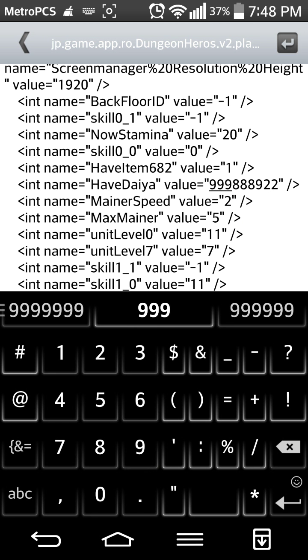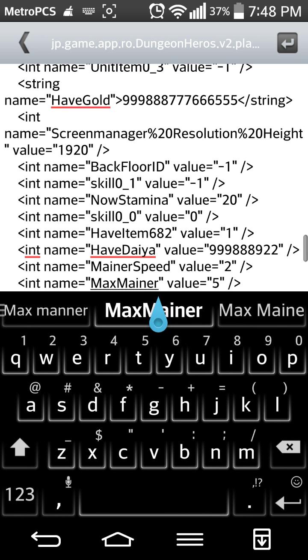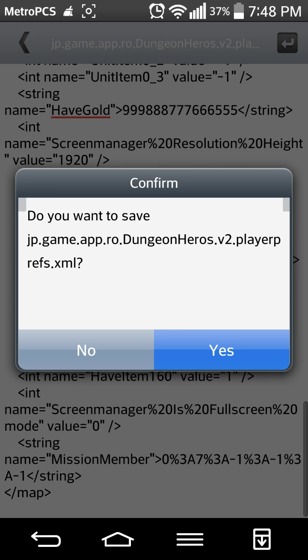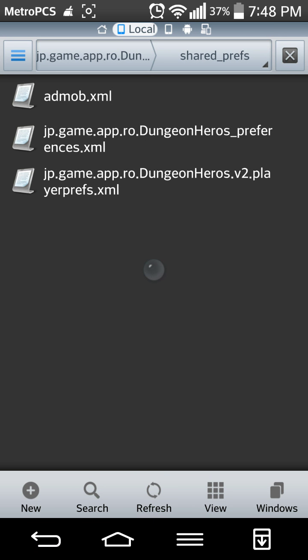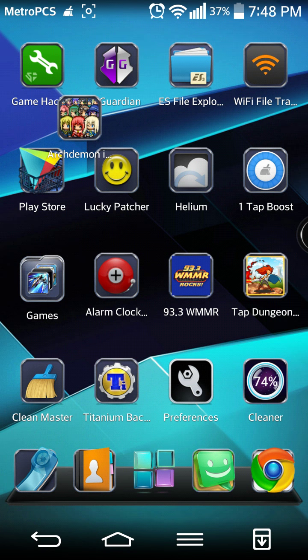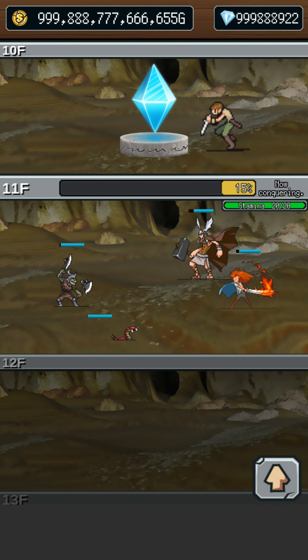I don't want to go too high with the gems — sometimes it messes things up. You can increase your miners but I really wouldn't do that. Unlimited gems, as many as you want — back out and confirm to save, back out one more time. I always tap refresh just to make sure, then hit home and run the game.